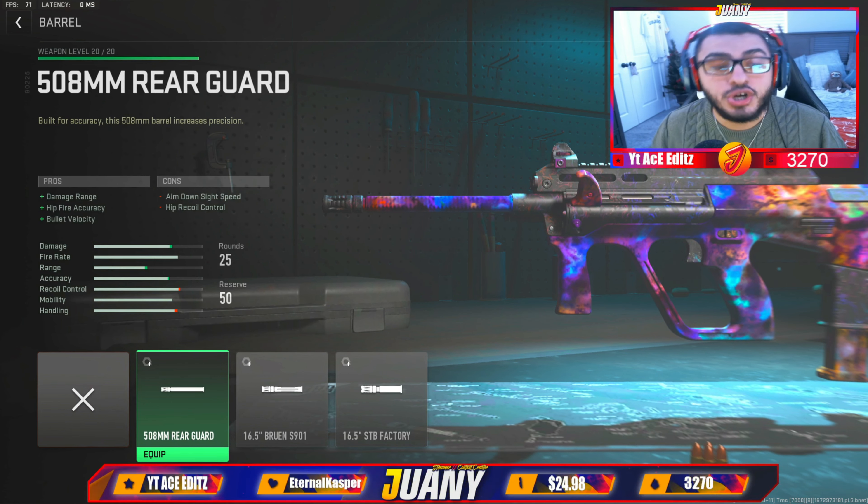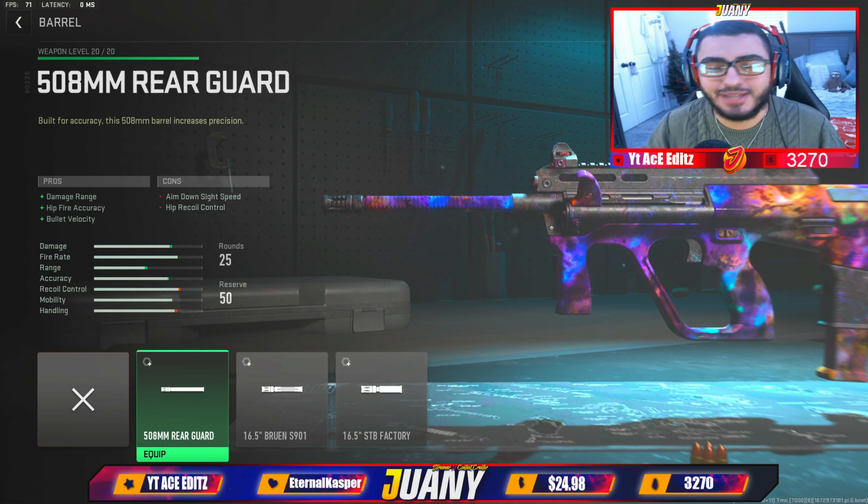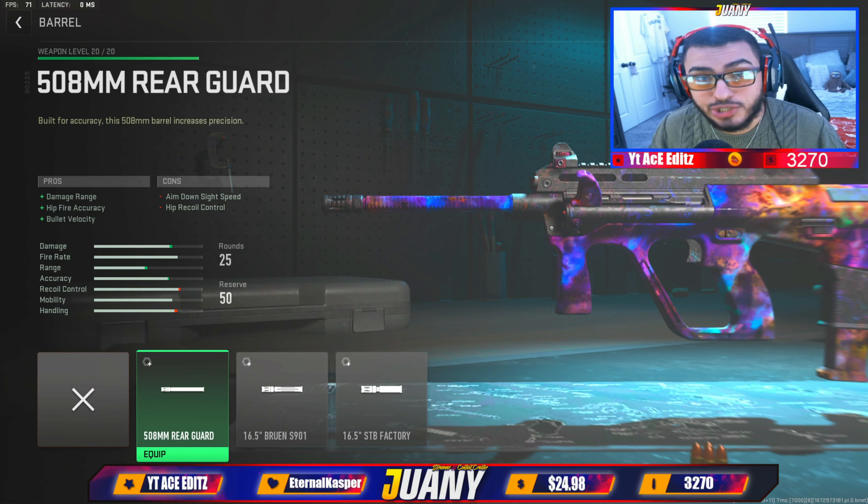Starting off with the barrel: we've got the 508mm Rear Guard. What it's going to do is increase bullet velocity and damage range — your damage range and bullets will go up, and you'll get that bullet velocity, which means your bullets travel a lot faster to your target.